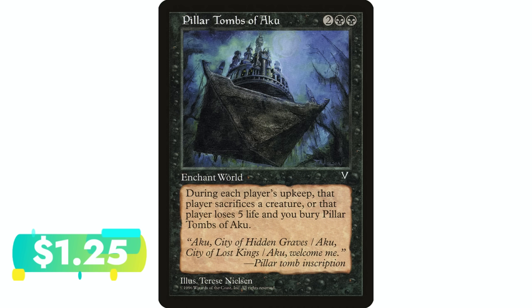Pillar Tombs of Aku — two black black, world enchantment. At the beginning of each player's upkeep, that player may sacrifice a creature; if they don't, they lose five life and you sacrifice Pillar Tombs of Aku. This was sounding good until that last part. Basically you play this, the next opponent either sacrifices a creature or chooses to lose five life, and then you have to get rid of it. It's essentially four mana to make the next opponent in turn order lose five life — not very effective, and probably the least useful one of the whole group.